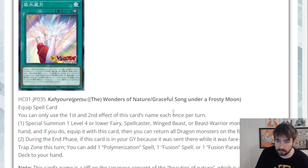Next we have an equip spell: Graceful Song Under a Frosty Moon. You can only use the first and second effects once per turn. The first effect reads: special summon one level four or lower fairy, spellcaster, winged beast, or beast warrior from your hand, and if you do equip it with this card, then you can return all dragon monsters on the field to the hand. If you're going against an Animaze gate you'd be able to resolve this in the face of a dragon link board — although they'd probably negate it, which baits a gate. It's a reasonable extender in a good number of decks.